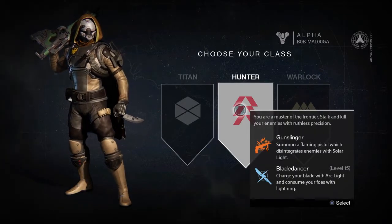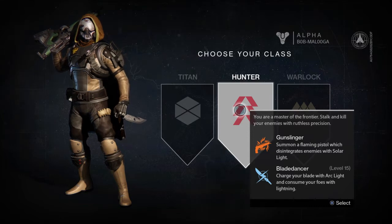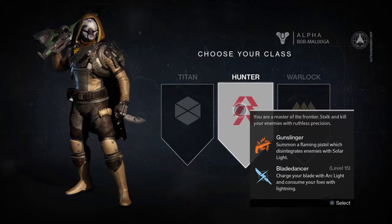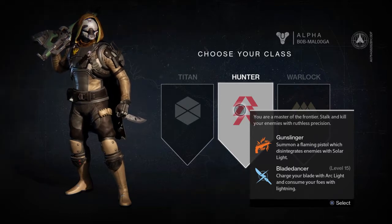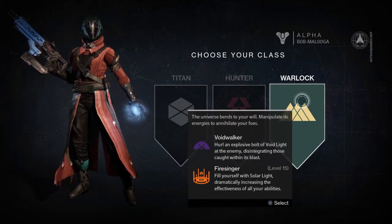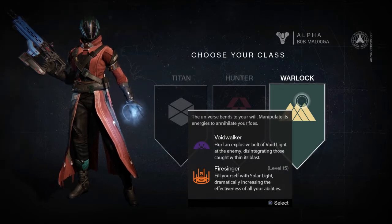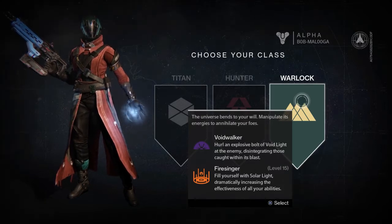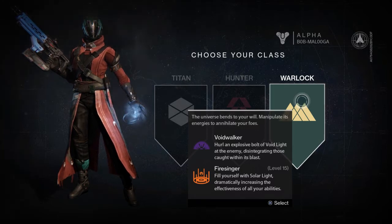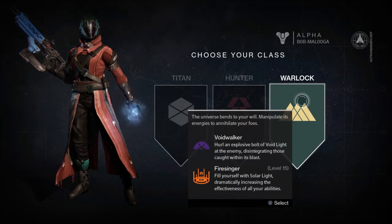The Hunter — you're a master of the frontier, stalk and kill your enemies with ruthless precision. Gunslinger: summon a flaming pistol which disintegrates enemies with solar light. Blade Dancer: charge your blade with arc light and assail your foes with lightning. And last of all is the Warlock — the universe bends to your will, manipulate energies to annihilate your foes. Voidwalker hurls an explosive bolt of void light at the enemy, disintegrating those caught within its blast. And Firesinger: fill yourself with solar light, dramatically increasing the effectiveness of all your abilities.